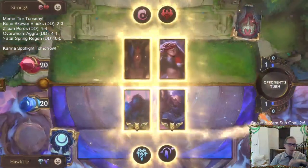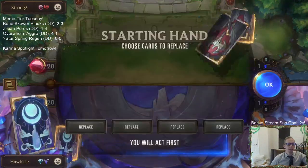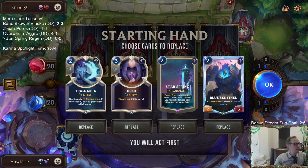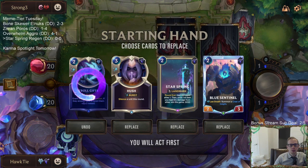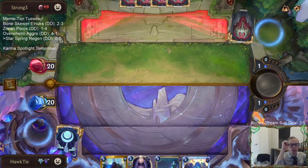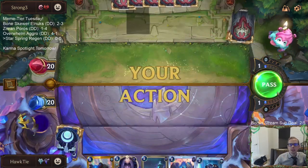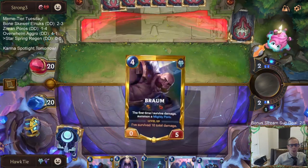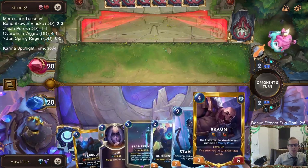Game one - opponent is Katarina LeBlanc with Ionia, so they've got to be playing the thing that gives double attack with Ionia. We've got Karma, Shreema, double predict, spells - I like this opener. We'll mulligan the Troll Gifts but keep the Blue Sentinel as a blocker. Obviously we need our Star Spring and Hush against this deck. This opening hand just looks good.